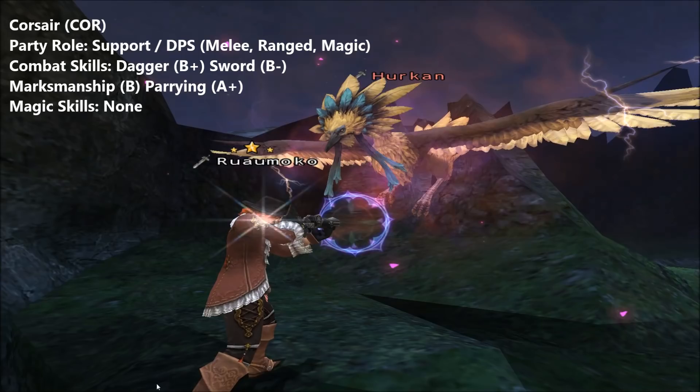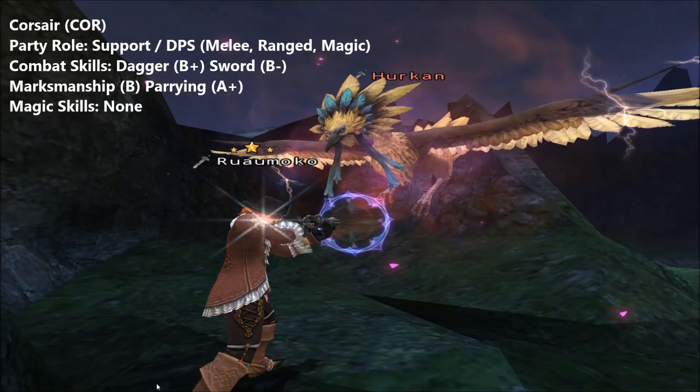Corsairs have a lot going for them. Their line of buffs, phantom rolls, are generally unique and cover the bases other support jobs can't. Sure, you've got your staple fare like accuracy and attack bonuses, but then you have your niche effects like store TP from Samurai Roll, which is hands down one of the best melee buffs in the game. Chaos Roll's attack bonus is really strong, surpassing a Ninja's Geo-mancer at its absolute best. A Corsair's rolls are also the only thing in the game capable of directly buffing pet jobs, and given the current prevalence of summoners, this comes in very useful.